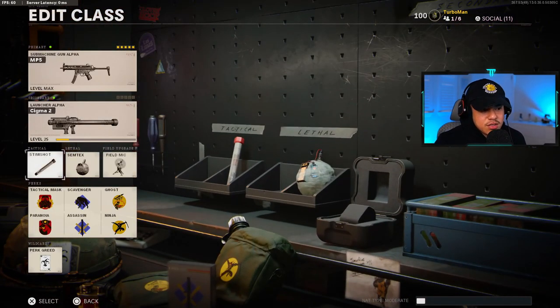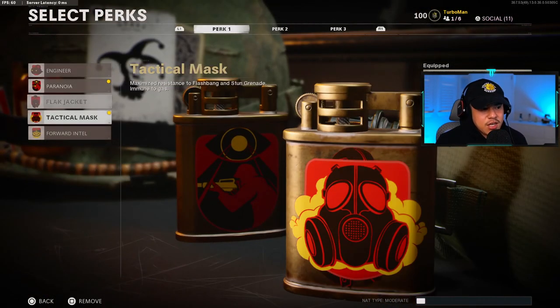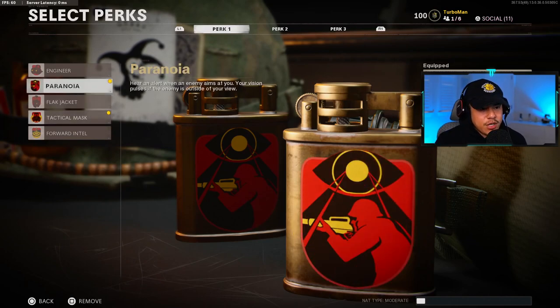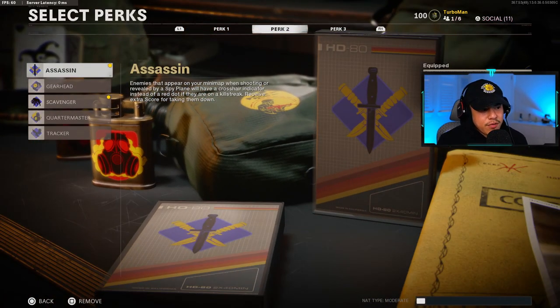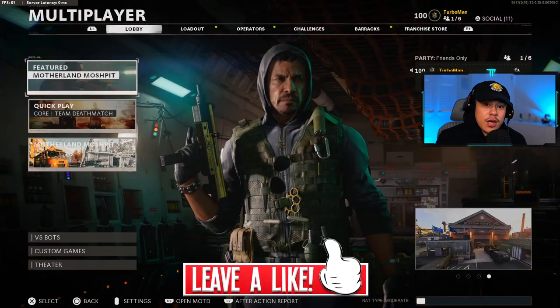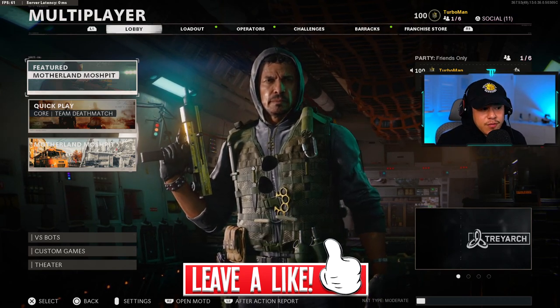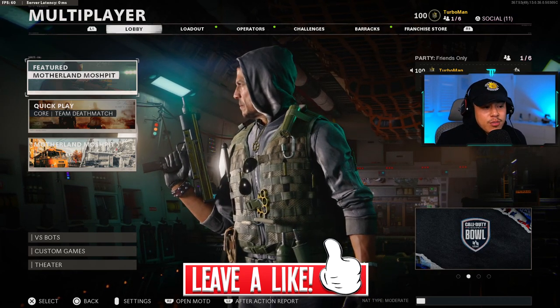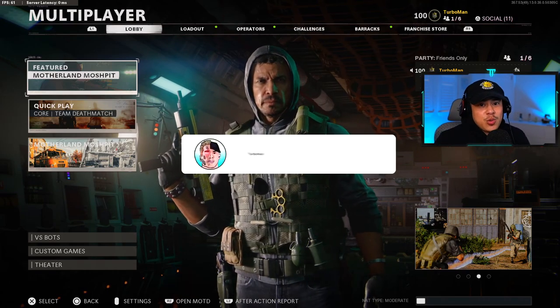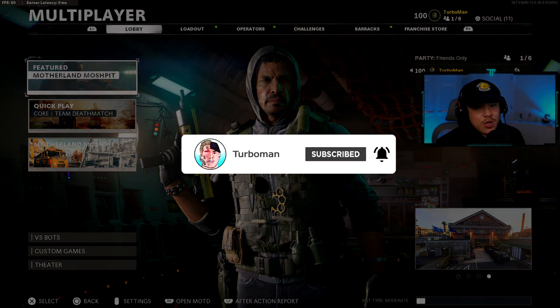There's only one small con of sprint to fire time on the serpent grip, but that's okay because the raider stock completely negates that negative. For secondary, tactical, and lethal, everything is optional. Perks are very similar to the stealth setup with a few tweaks: tac mask and paranoia for perk one, assassin and scavenger for perk two, and ghost and ninja. That about wraps it up — if you found this video helpful, make sure to drop a like and subscribe for more Call of Duty Cold War class setups.